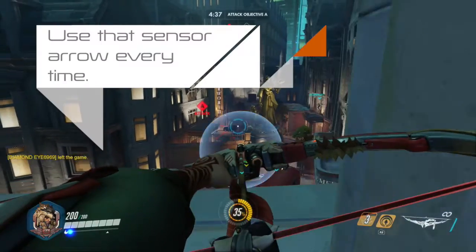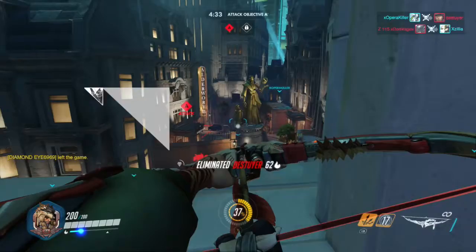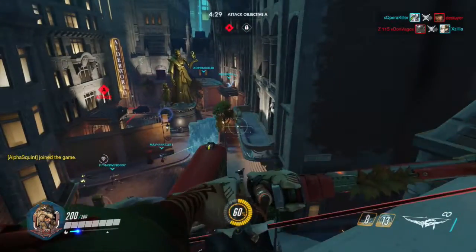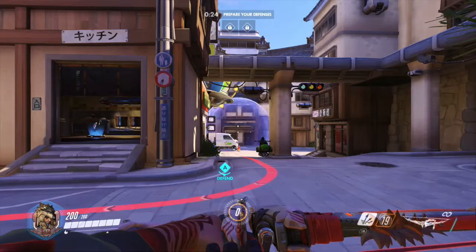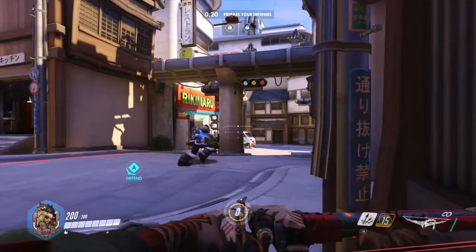Sensory Arrows are really important and they help you and your team basically see the enemy team when they pass over the Sensory Arrow radius. Don't forget to use it anytime when you have a chance because it really does help the team figure out where the enemy are going.